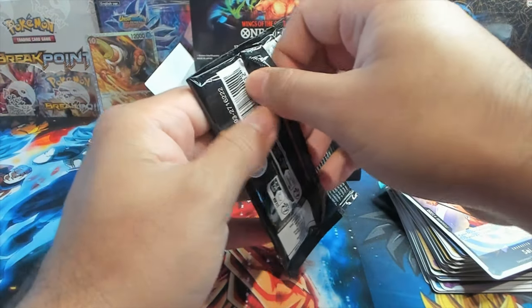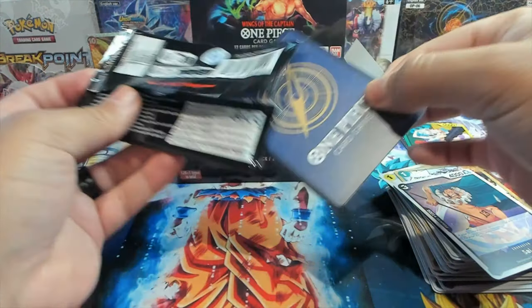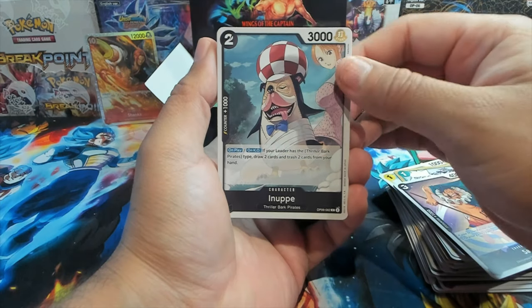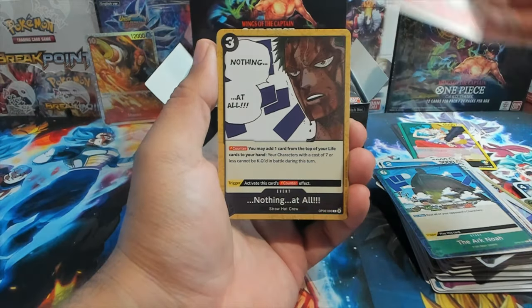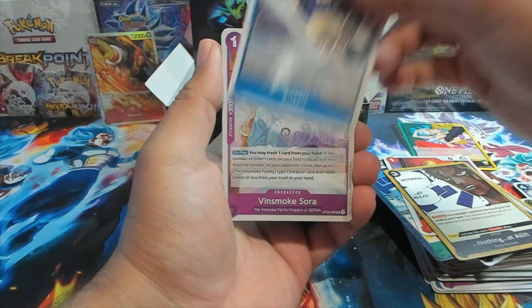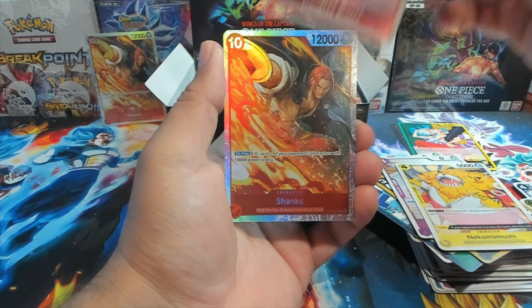Next pack. We've almost opened about six packs here. We have an Inupe, Lily Cassette, The Ark Noah, Ratchet — nothing at all — Zoro, Kuzan, Vinsmoke Sora. We have Douglas Bullet as our first rare.